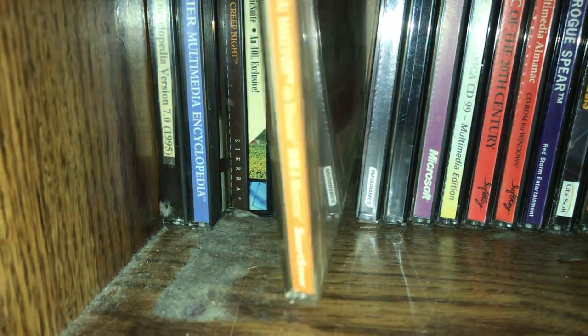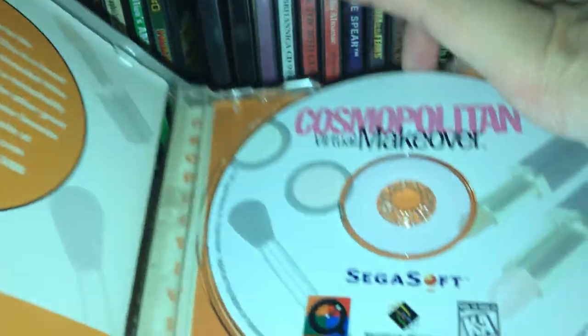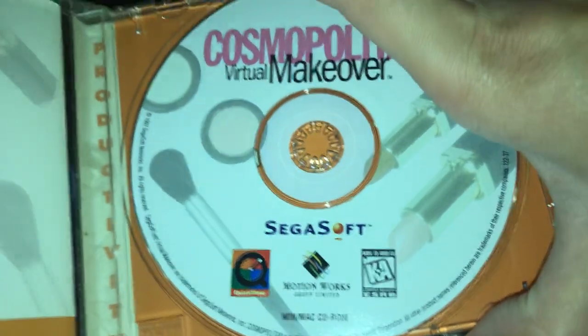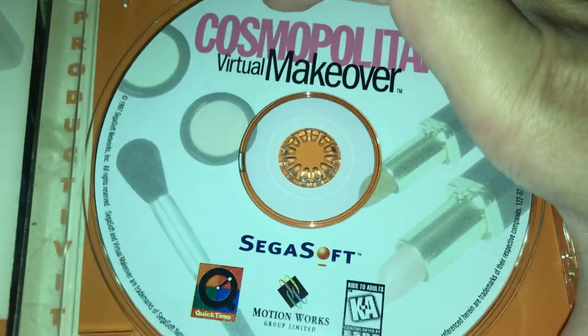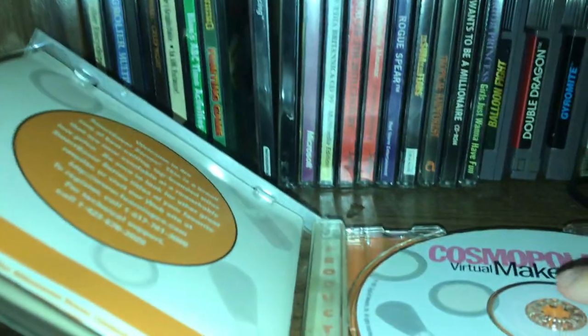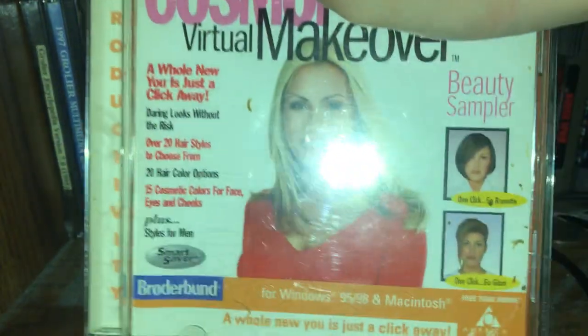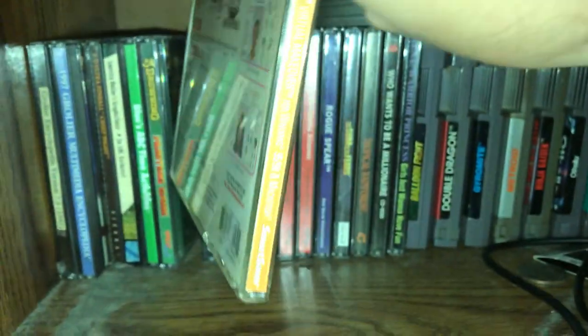Next, I have some kind of Party Virtual Maker. It's a pretty small software CD. It has an ESRB rating, which is interesting — I guess you kind of have to rate software, but I've never really seen that. All the other software CDs I have don't have an actual ESRB rating, so it's kind of odd, especially since there's no ESRB rating on the front or back of this dual case.